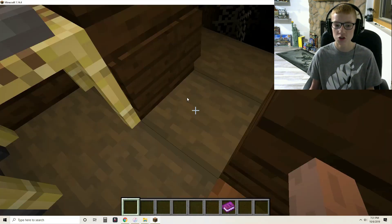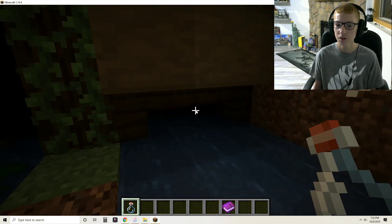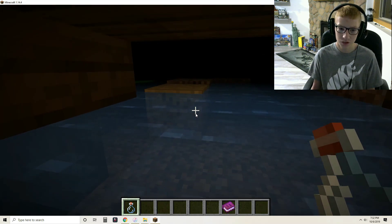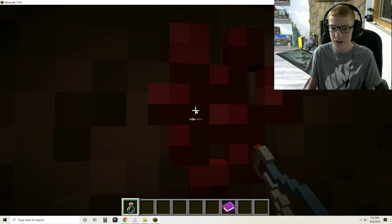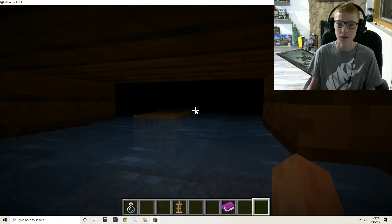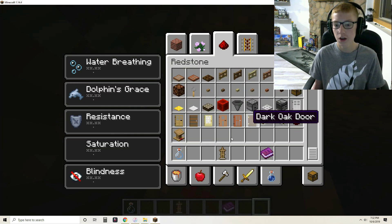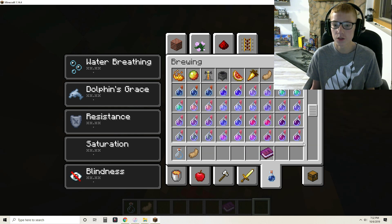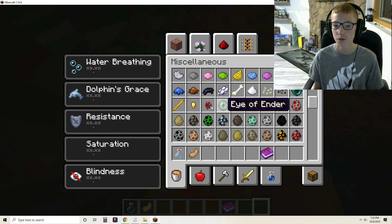All right, so we're inside the witch's house. Not seeing anything really. I'm not seeing anything inside the actual witch's house, or underneath the build really. I'm seeing some nether warts. I know what we have to do — we have to craft a potion, and we need the nether warts.